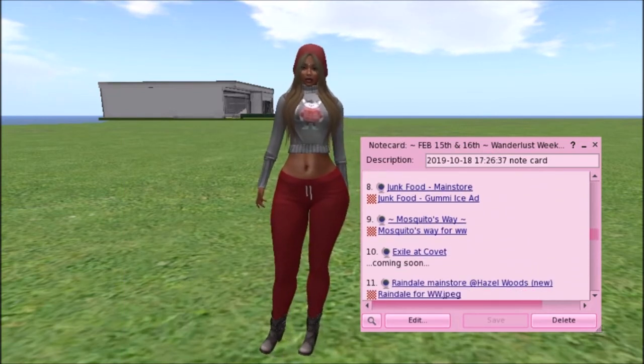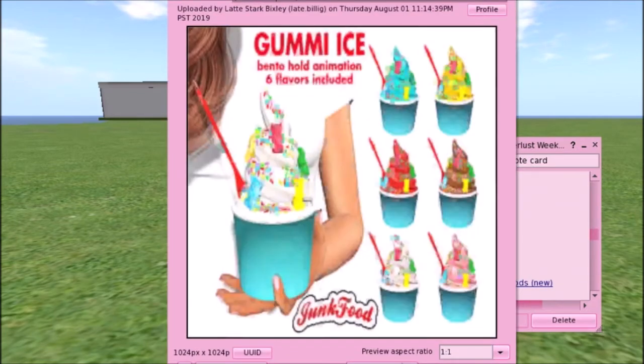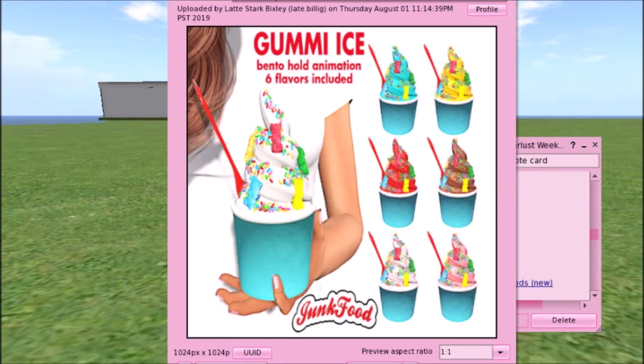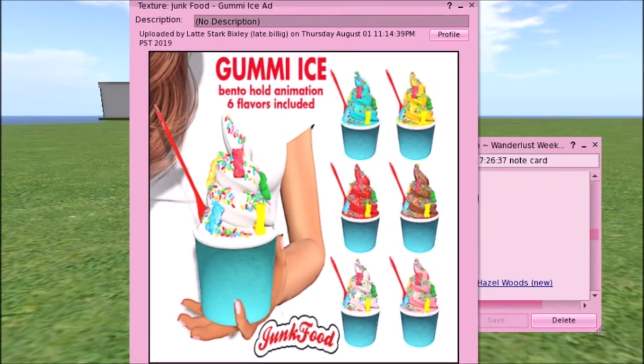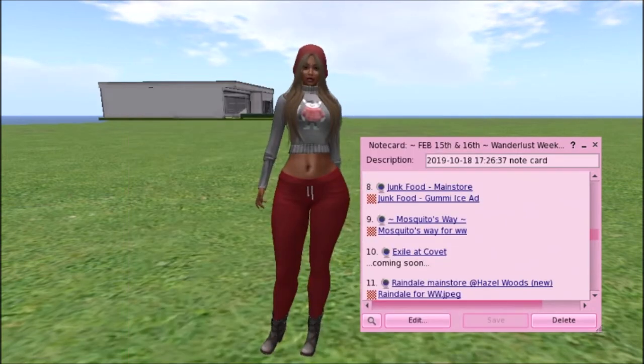Then you have Junk Food with Gummy Bear Ice Cream. It comes in six flavors and includes a Bento Hold Animation. That would be really cute for birthday parties, children's birthday parties, or out at the carnival or fair. It looks very, very delicious and I'm so happy it comes in different colors — different flavors, sorry.